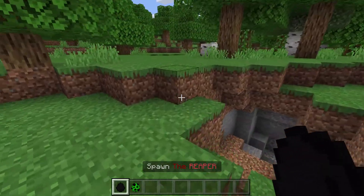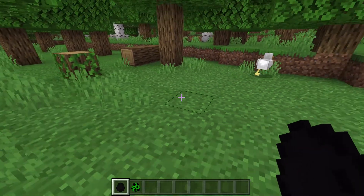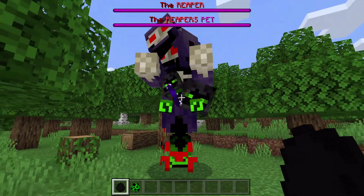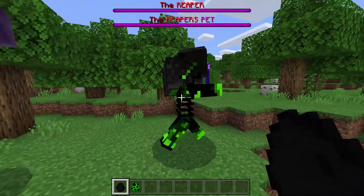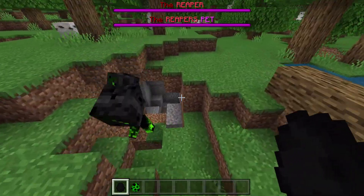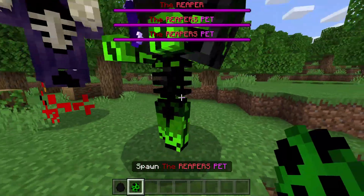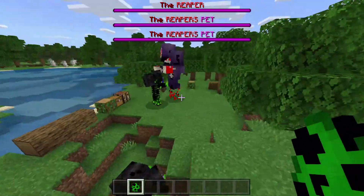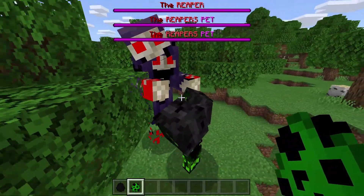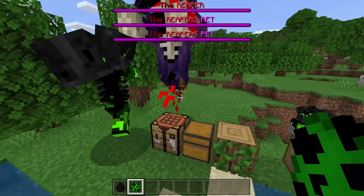So far I don't know if this one spawns naturally, but I hope it does, so it can be a fun thing for survival. Now here we have the Reaper, which was actually a lot bigger than I first thought. And there's the pet — he always spawns with a pet with him. These are like bosses, more like a boss instead of a mini-boss, but you get the idea.